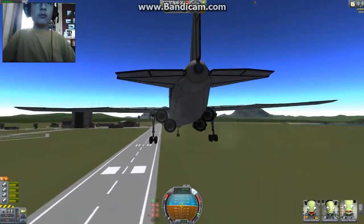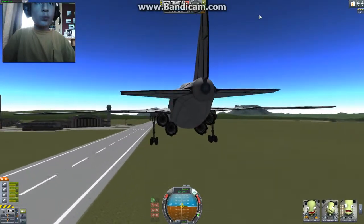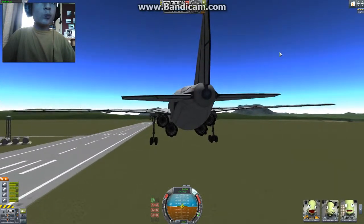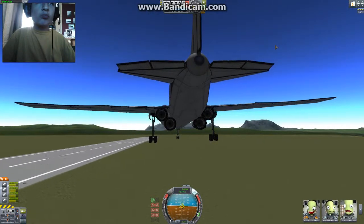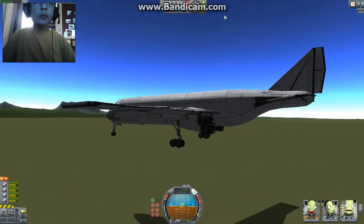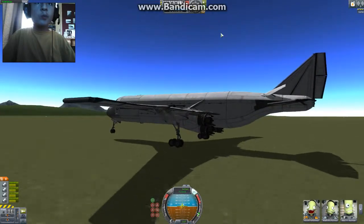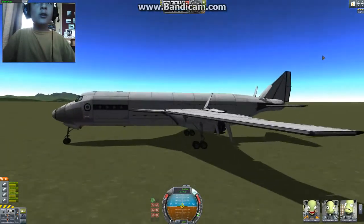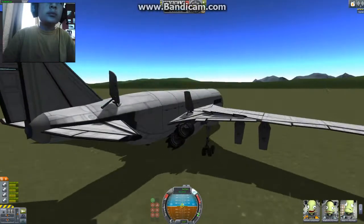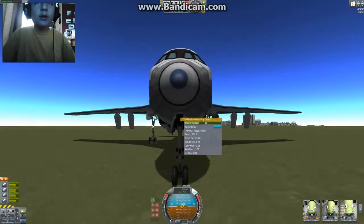Actually coming in pretty good. Showing the grass landing capabilities. Cut the engines. Look how they look like they're skids — the air brakes, not the wheels. Note how they're steering.